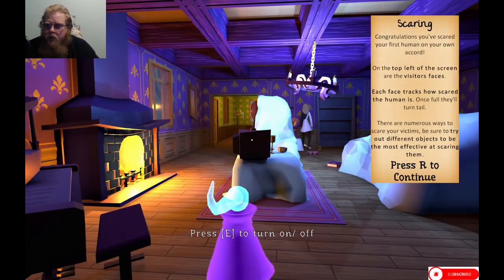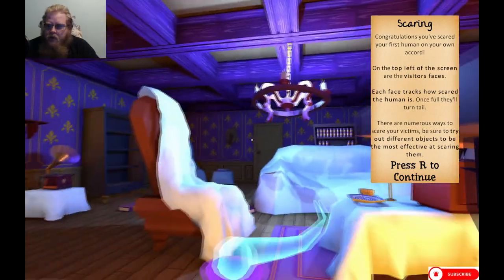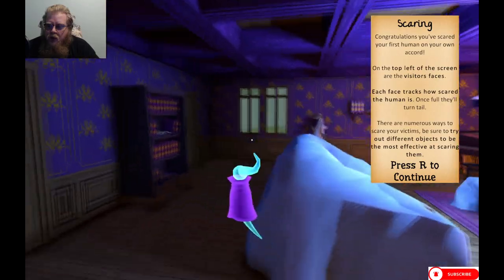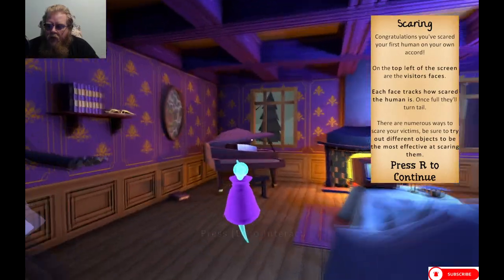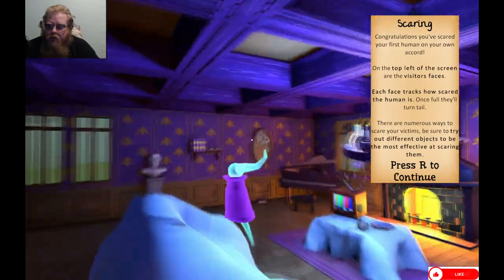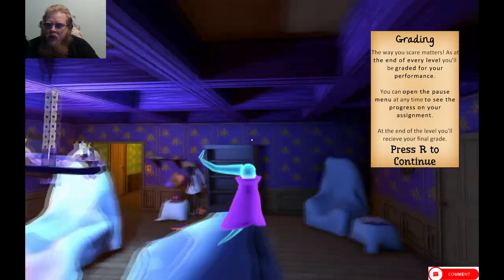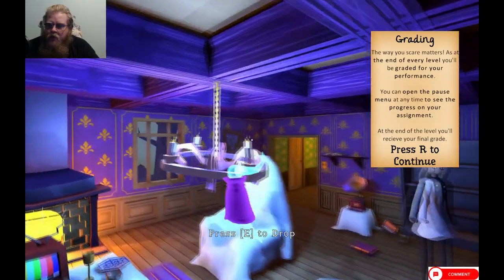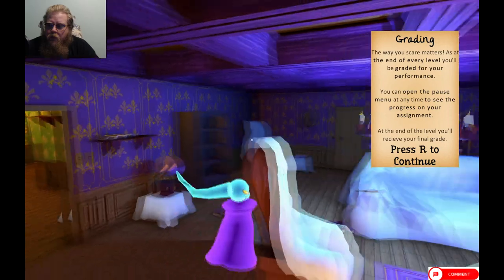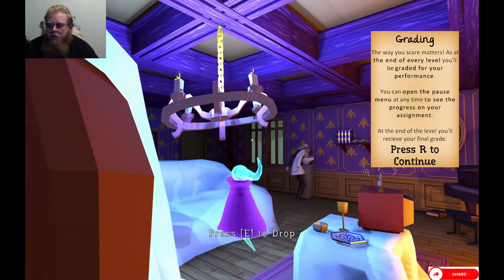Congratulations, you scared your first human on your own accord. The top left of the screen shows the visitors' faces. Each face tracks how scared the human is — once they are full they'll turn and flee. There are numerous ways to scare victims, be sure to try out different objects, the most effective in scaring them. The way you scare matters as at the end of every level you'll be graded for your performance. You can open the pause menu anytime to check your progress or your assignment. At the end you'll receive your final grade.